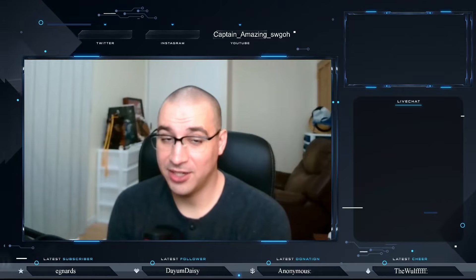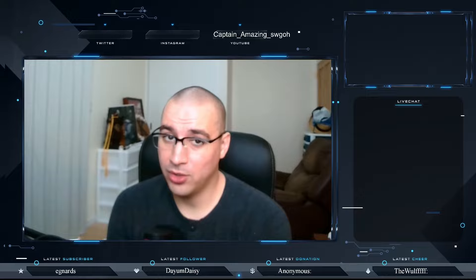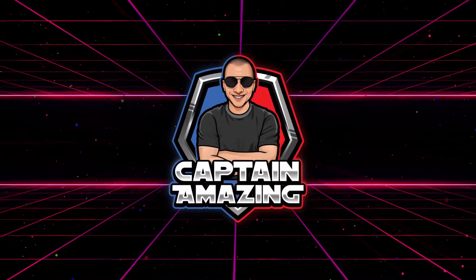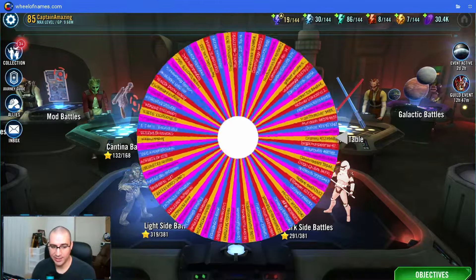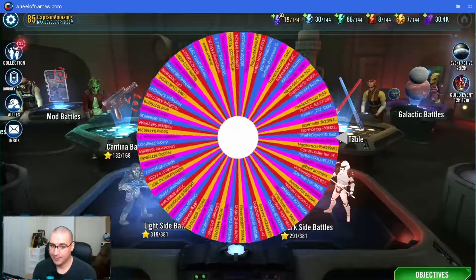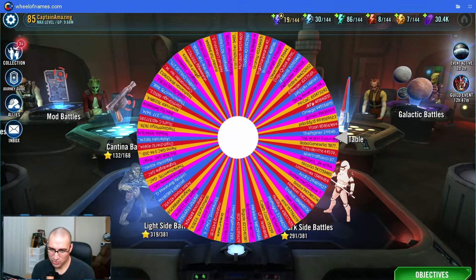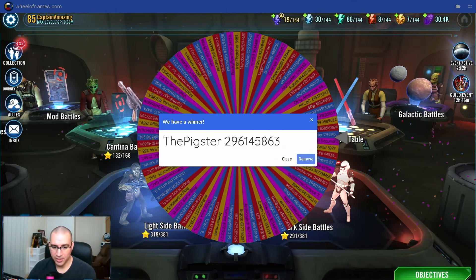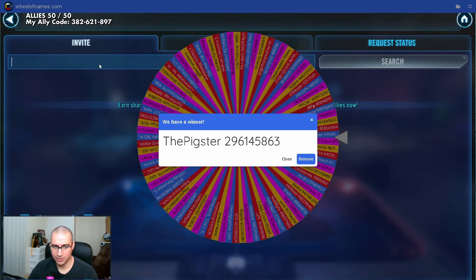Hey everyone, Captain Amazing here, and today we're going to do a roster review. Let's see who the wheel lands on today. The worst scoundrel - the Pigster! Maybe the Pigster - fairly common in my chats, so good for them doing their pig thing.